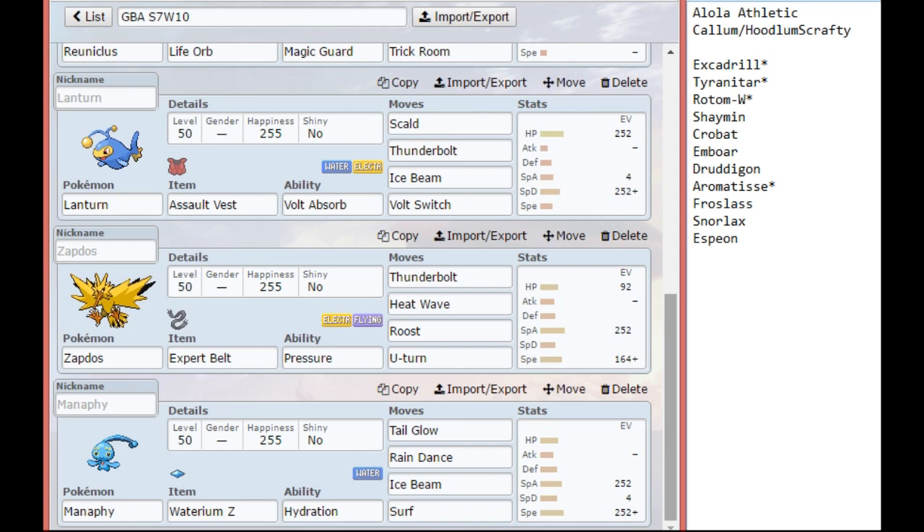Finally, Manaphy — we're going to try the Water Icium-Z with the Tail Glow and Ice Beam set. We saw how that worked against Battler X. Against this team it distinguishes itself by being able to set up either Tail Glow or the Z Rain Dance against things like Dragapult, Aromatisse, Froslass, Snorlax, and Espeon — none of them can really one-hit KO Manaphy. I ran Max Speed here just to tie with Shaymin. I don't expect him to bring Shaymin because of my coverage, but he might not want to deal with Lanturn blocking his Rotom Wash, so I could see Shaymin coming in that respect.